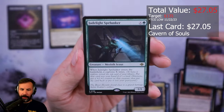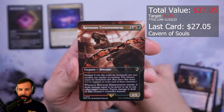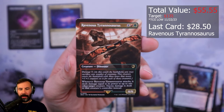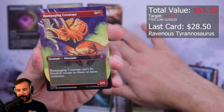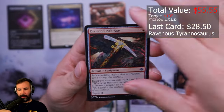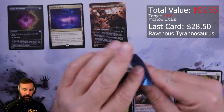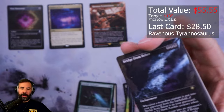Deep Goblin Skull Taker, Jade Light Spelunker, Explore... okay so the second slot is like the spicy slot. Ravenous Tyrannosaurus — hell yeah! JP time baby. Market Gnome. I'm here for this start.